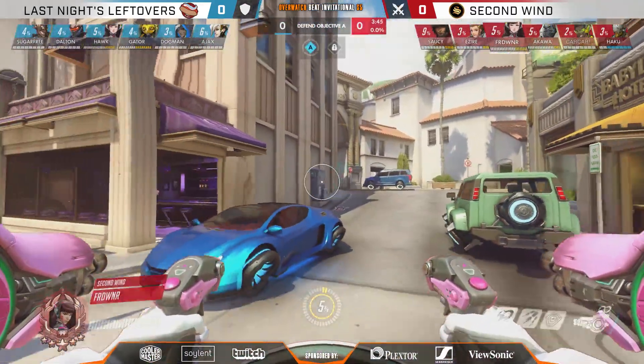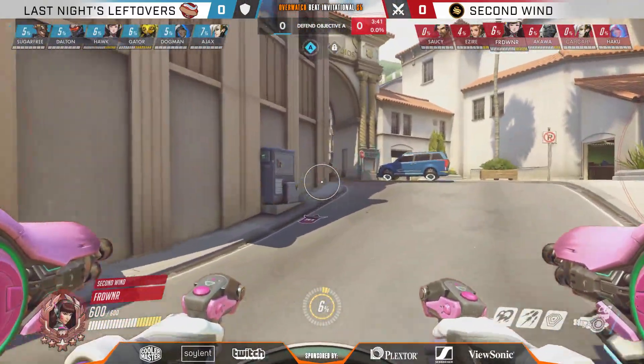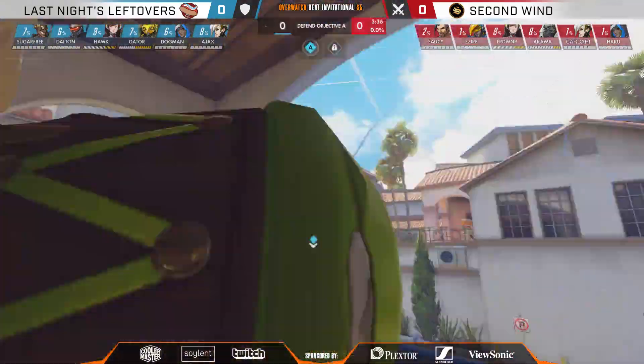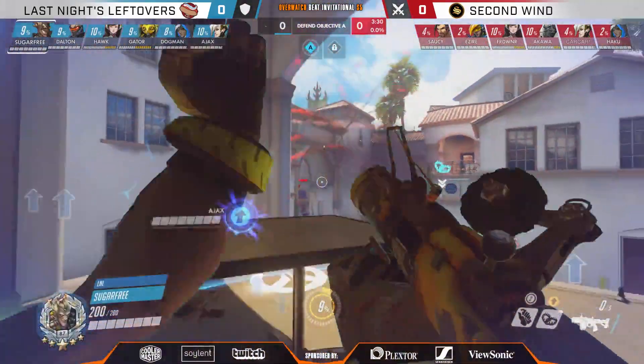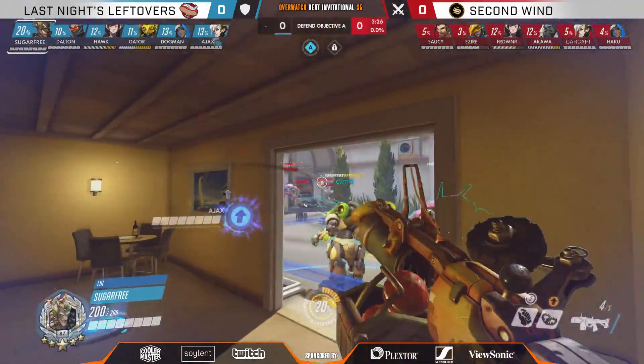I was just going to ask — do you think Saucy's going to stand this? He wants no part of it, that was instant — goes to the Hanzo, and it makes sense when you think about Hanzo's ability to pressure shields. We've seen this composition before, even in the last series as well, it didn't work out quite then, so maybe Saucy can do the composition justice and find a few picks here on the Hanzo.